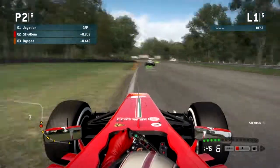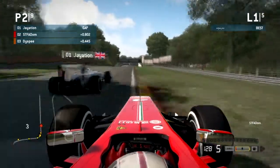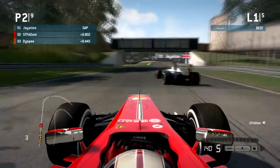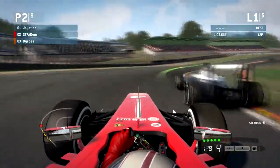I have to take that corner easy just in case I fishtail and spin the car. Then I hit the curb — well, I don't even touch the curb, I should have hit it though. Let's get more speed. I'm going to try to go around the outside but he's blocked me, so I'm going to try to go around his inside again.